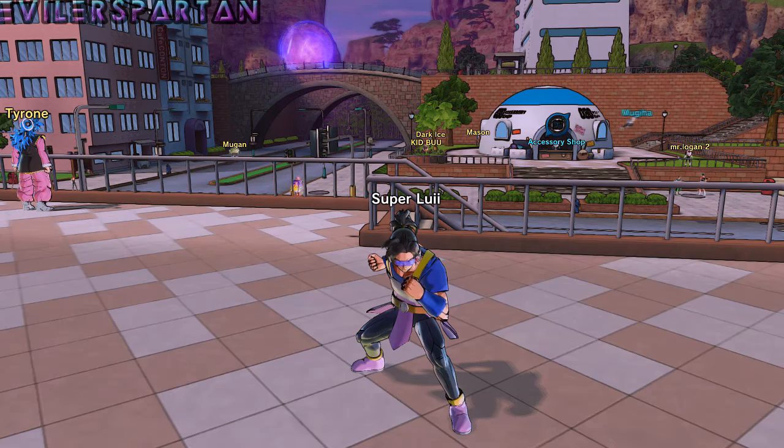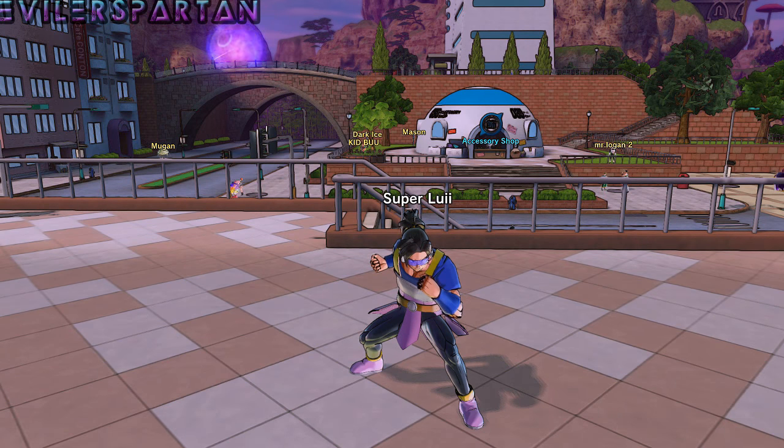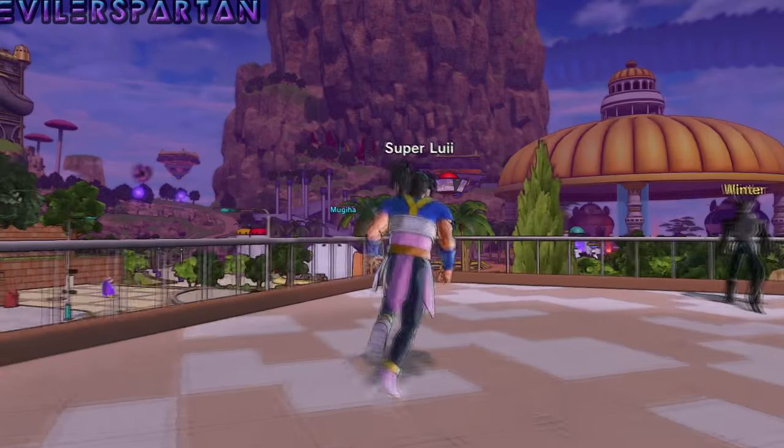What's going on, my fellow ZFetters? My name is Evilersparner and welcome back to another episode of Dragon Ball Xenoverse 2. Today what I'm going to be showing you is the Frieza raid, or the Frieza event, where he comes to Canton City and starts raiding stuff.